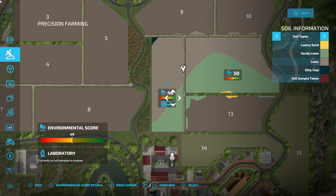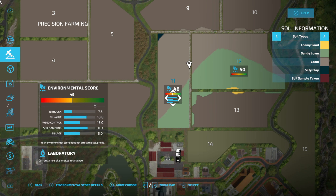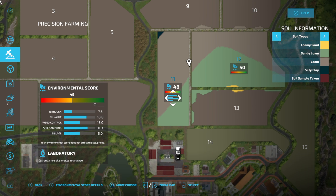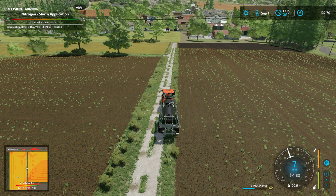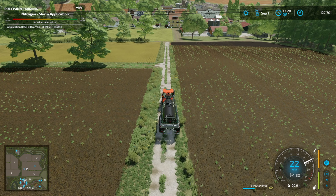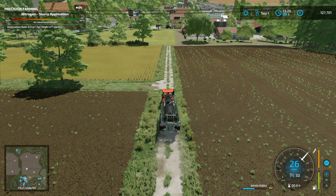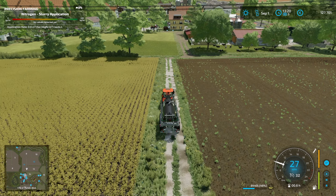It was 48 and 50 to start with. The top one is nitrogen, which we put on. The third one down is weed control and tillage. We're losing points on those but we haven't finished yet. We still need to put lime on the fields and drill them. What I need to do now is go and pick up a lime spreader.